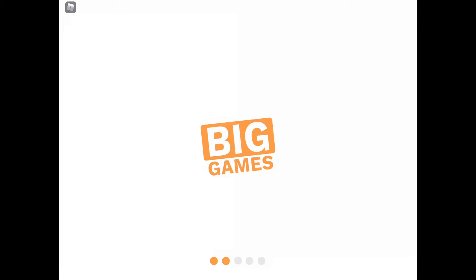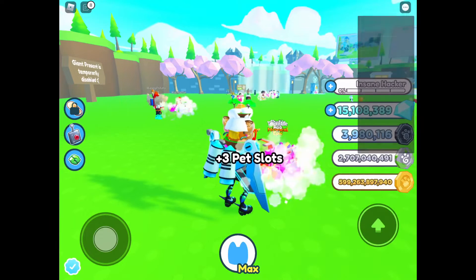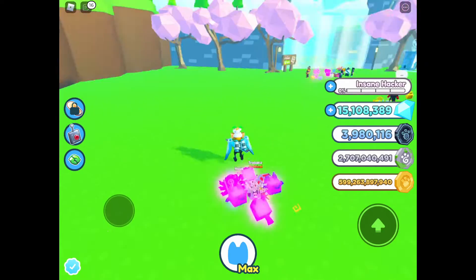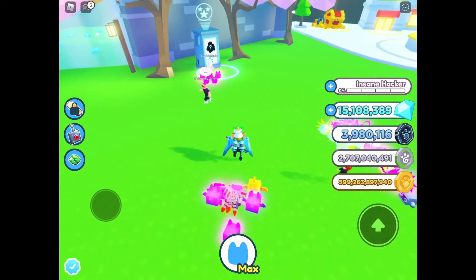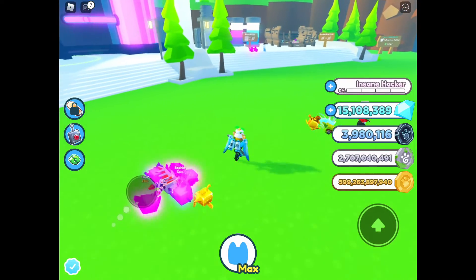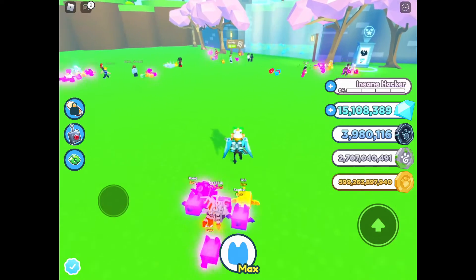Trading Plaza is a different server — it's like a whole new island. This update is mostly for traders so you can easily trade with other people. You can have 30 players in each server. I also got plus 3 pet slots, nice! Giant present is temporarily disabled — that sucks. This place has everything: pet collection, daily chest, shop, upgrade station, golden station, rainbow station, dark matter station, fusing station, and the enchanted station. Every single station is in the Trading Plaza, and a lot of people come here to trade.